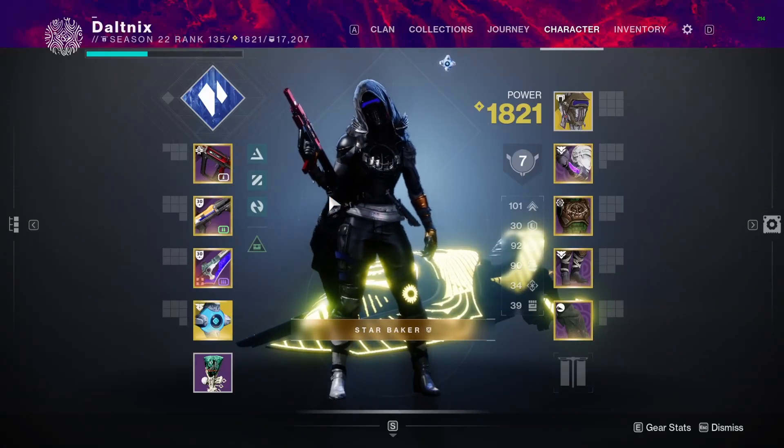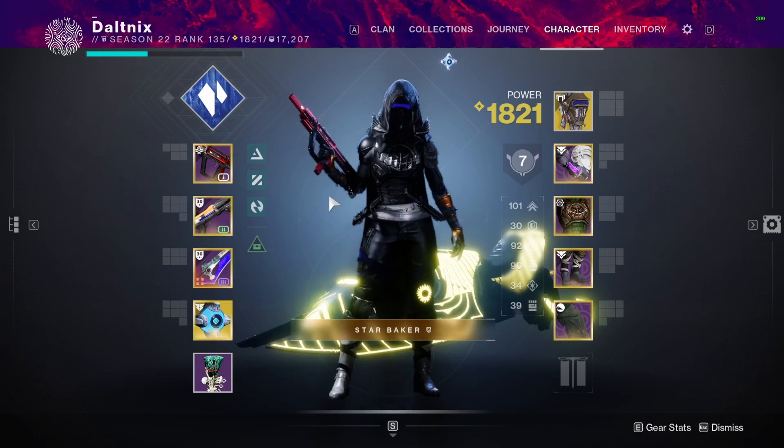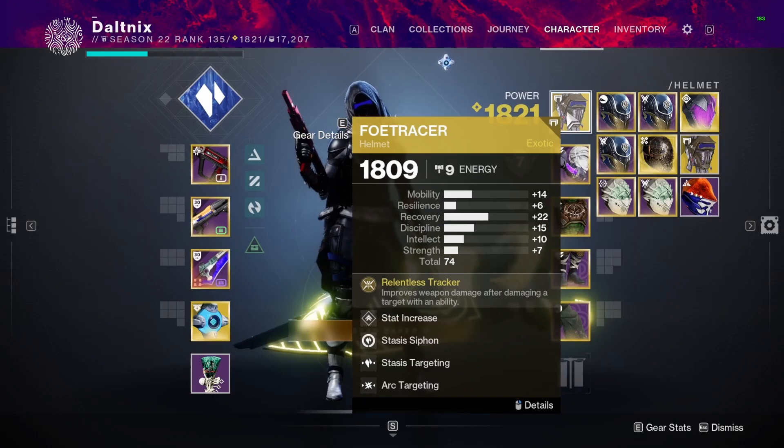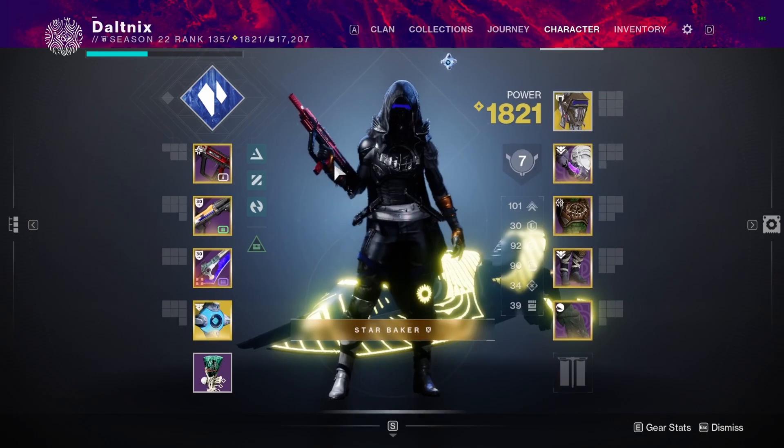Hello everybody. In today's video I have a pretty strong build — it's kind of like an alternative to Bakris, works in similar function. Starting off, the exotic choice: we're using Foe Tracer. As most of you probably know, Foe Tracer got changed this season, and it made it so when you hit an ability it will increase the damage of your weapon matching your subclass. It gives you a six percent buff in PvP.